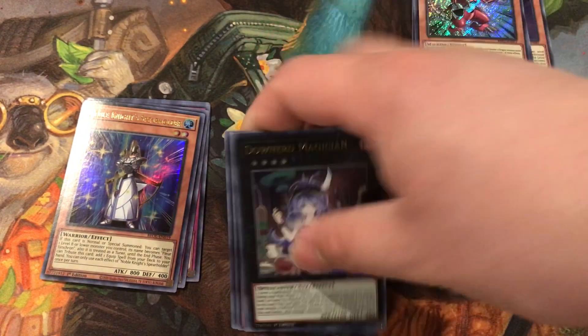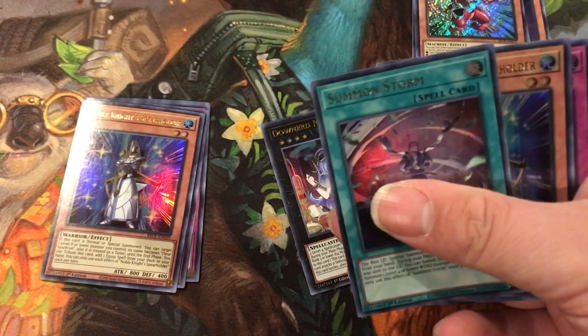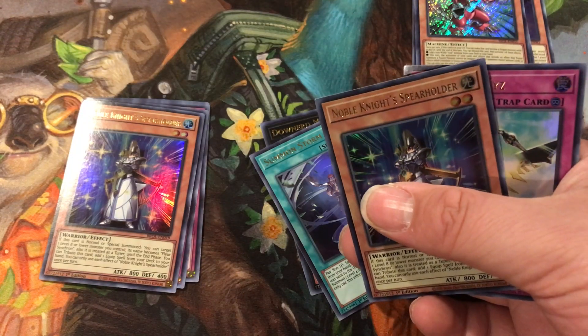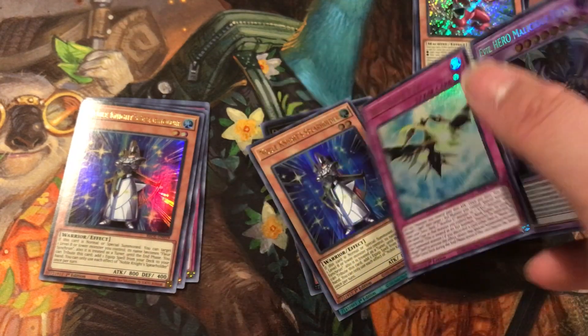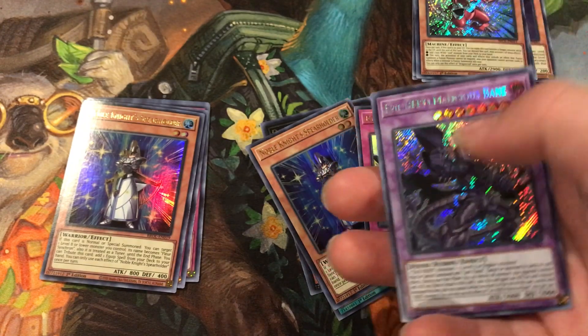Next pack we have Drowned Magician. Summon Stone. Noble Knight Spearholder. XYZ. And then we got Evil Hero Malicious Bane.